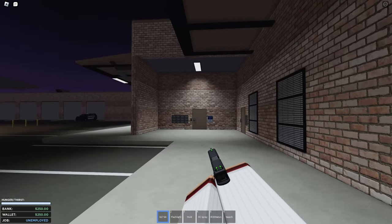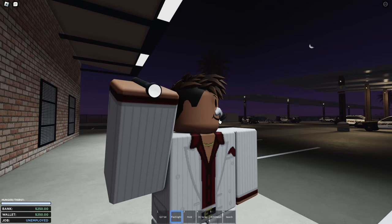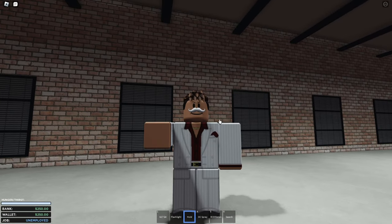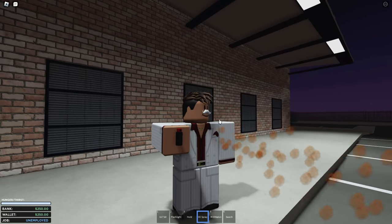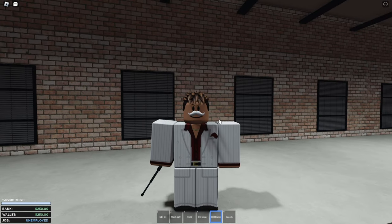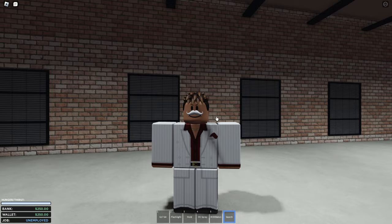Inside the Sheriff's department, you start off pretty basic. You're given a standard Glock, a flashlight that works perfectly fine, a hold system to grab people, an OC spray which is pretty nasty if you're hit with it, and a baton you can punch people with. You also get a search tool to search people.